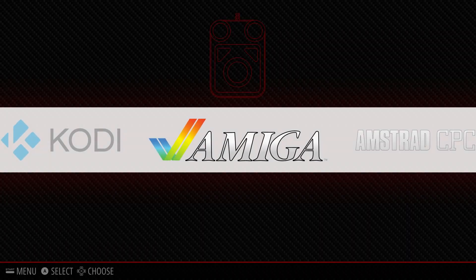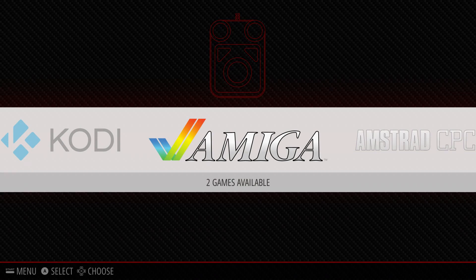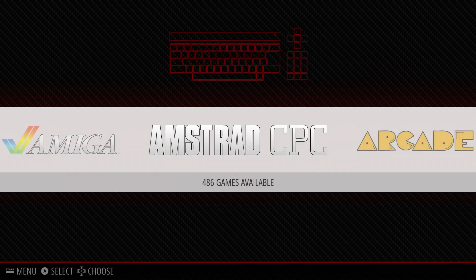The Amiga currently has two games. Amstrad CPC — I don't know if I'm saying that right — but 486 games.